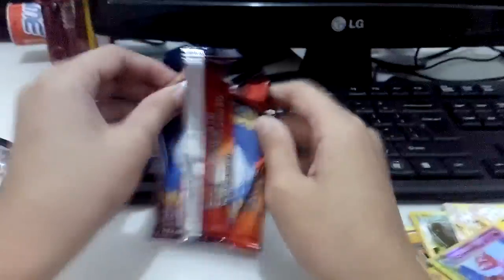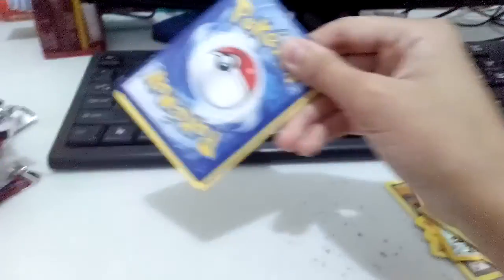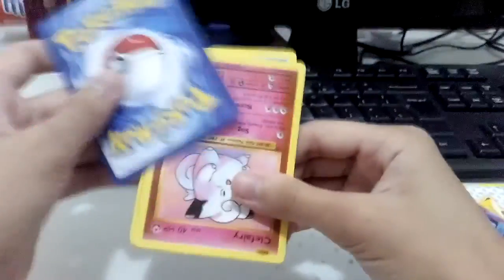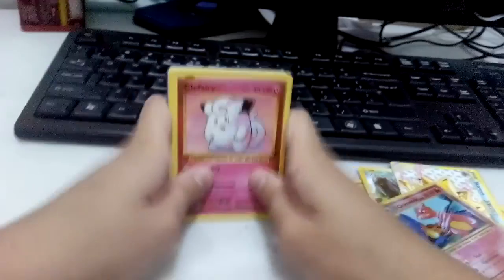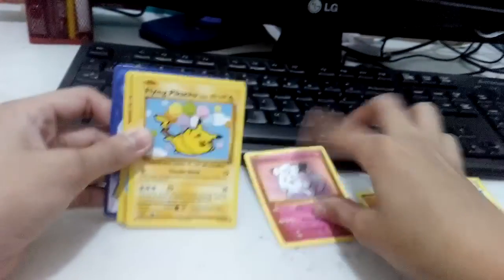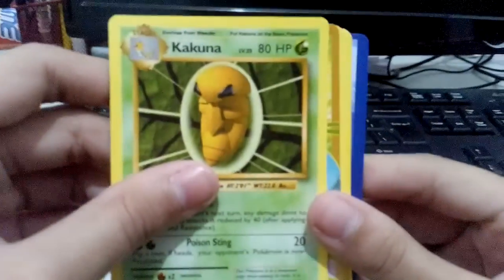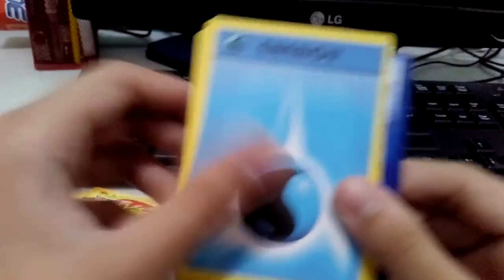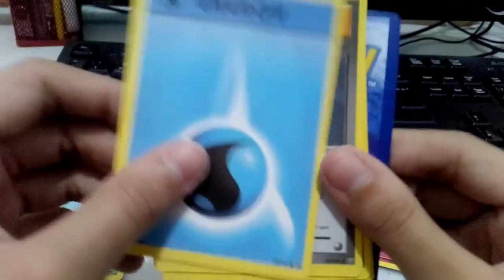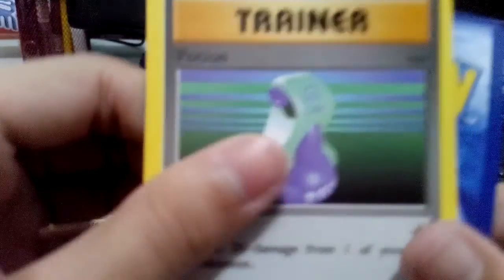Oh, Mega Charizard Y — nice! Did I destroy the pack? No, I did not. It's stuck... okay, pretty good! So we got a Flying Pikachu, a Kakuna, and a Venusaur EX — well, I'm not too happy about it, it's not a Mega. I want like a water energy card. A trainer Pokédex, a trainer potion, and a Stormfront.